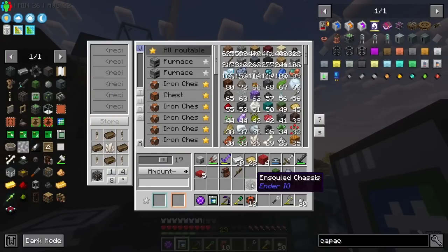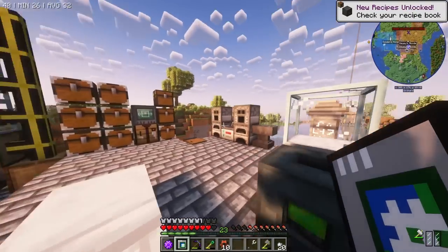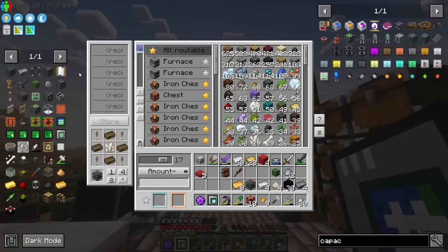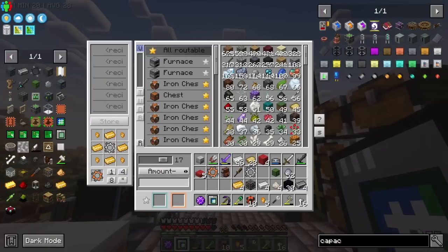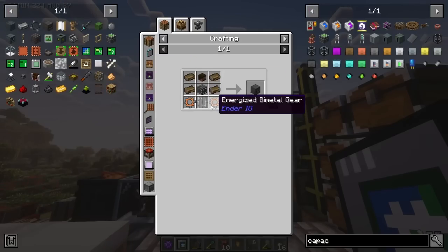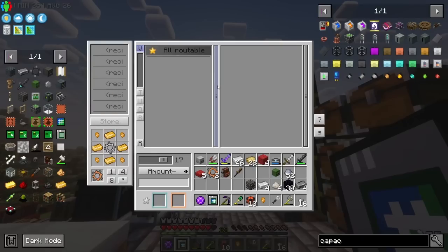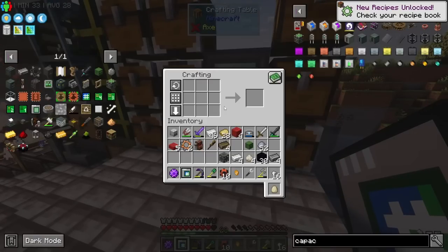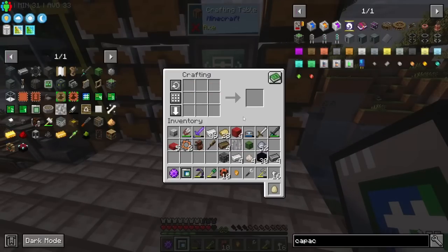This is to create the slice and splice - the ensouled chassis. Next up is the energized alloys - four and five, perfect. One of these into nuggets, and I'd like two of the energized bi-metal gears. Then we need the slice and splice itself. The head goes in, the Solarium - I think four is actually perfect. We've got everything now. The skeleton skull is what we want to use because the zombie head will be used for a different recipe.